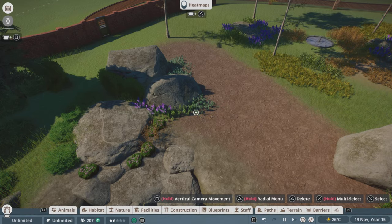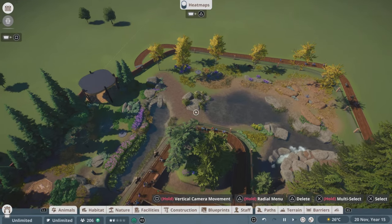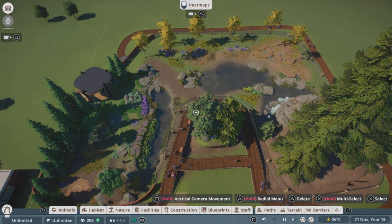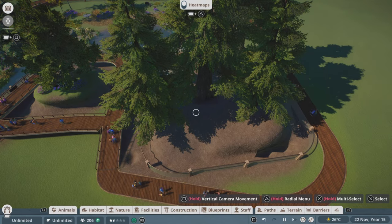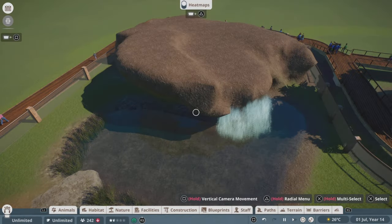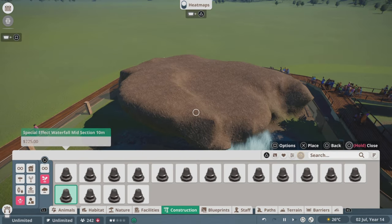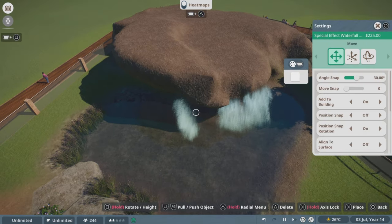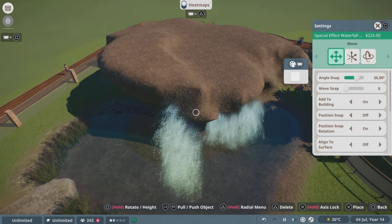I don't want to go overboard with the trees because I want this to be a plain where the bisons can roam around and run around, so I'm using as little trees as possible in that area. And here it is — this is the waterfall. My first attempt at a waterfall. Please go easy on me in the comments — I'm trying my best and I'm still learning all the controls.